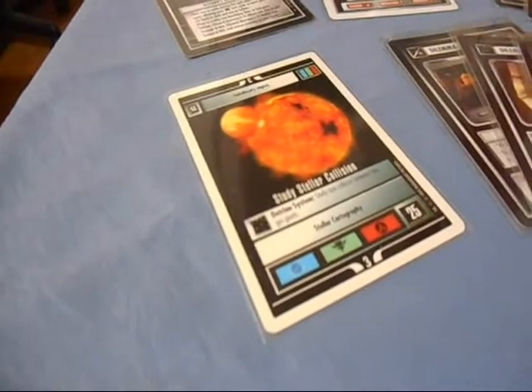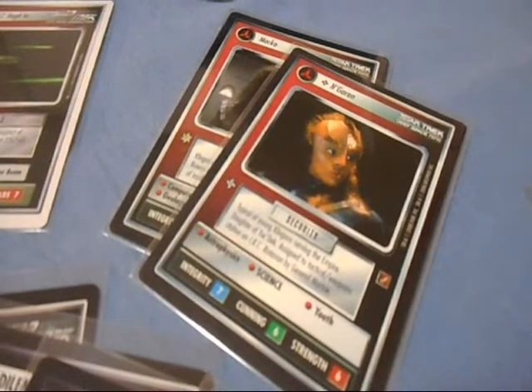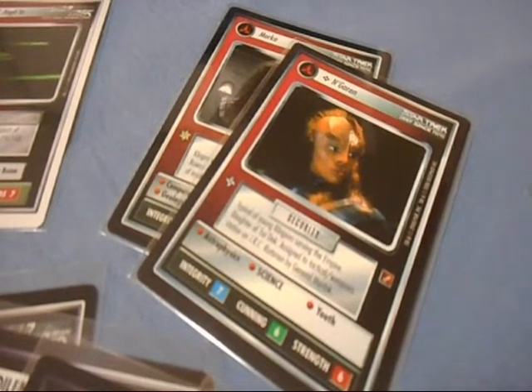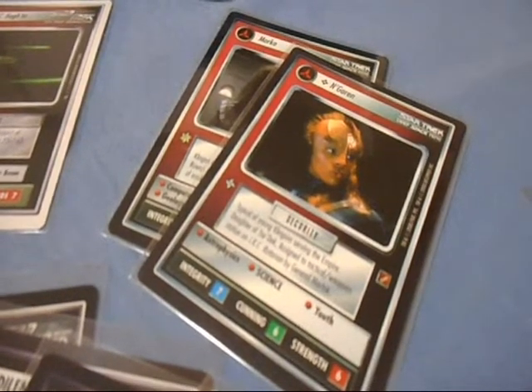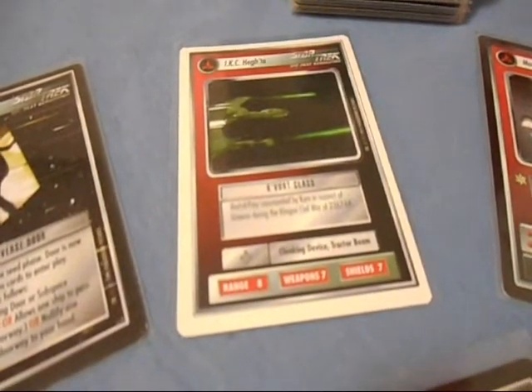Also, the Klingon-centric missions are better in the point boxes. This is a big one for noob players — and I had a bad tendency of doing this when I first started — and that is not enough personnel. You need to have a good pool of personnel to work from to complete missions and get past dilemmas. This also goes hand-in-hand with another common noob mistake: too many ships.